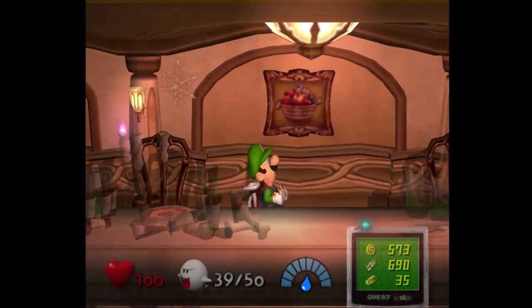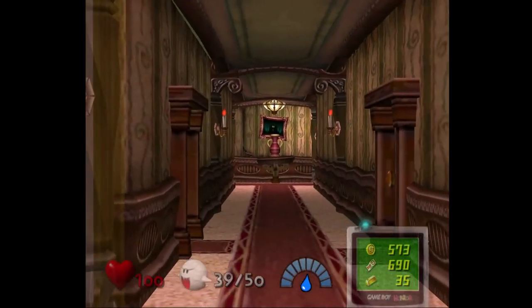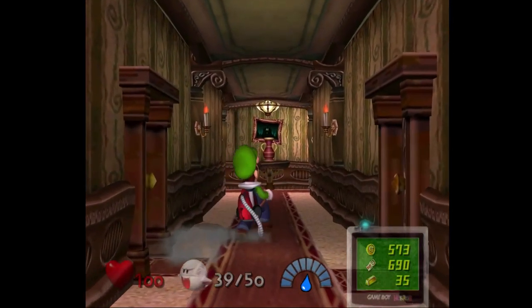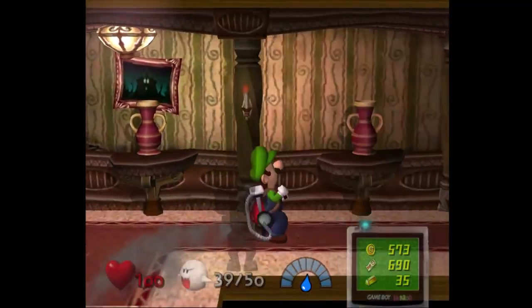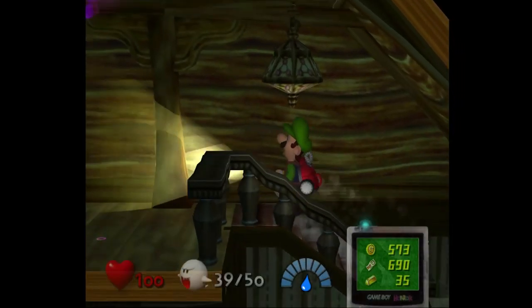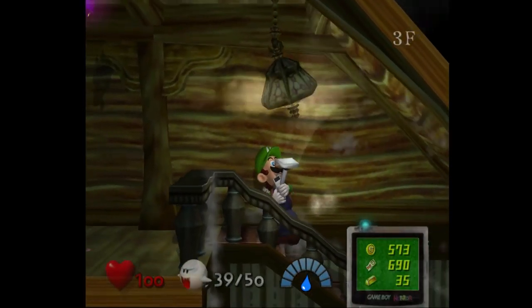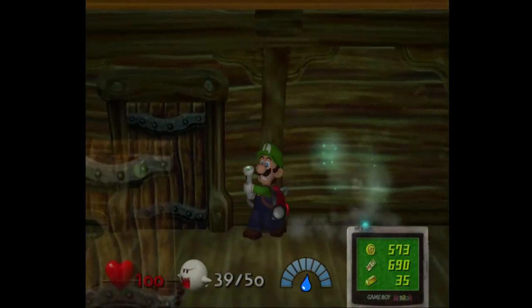The second one you'll get closer to the end of the game. But we first have to go to area four. I'll meet you there — the balcony, I think, is what that's called. And I'll meet you there. We got all the way over here because I sped up the game, thanks to being on an emulator.